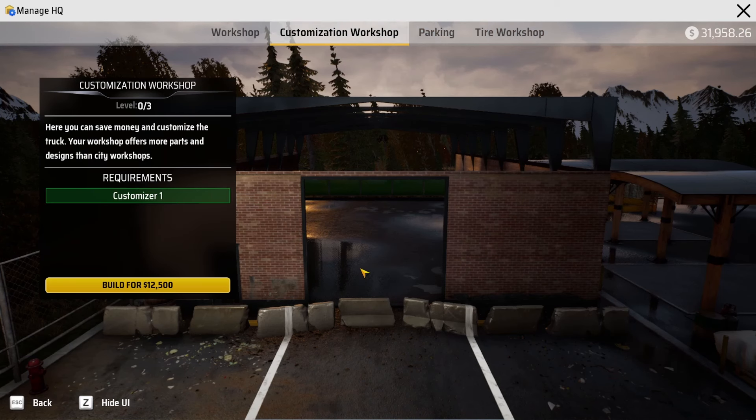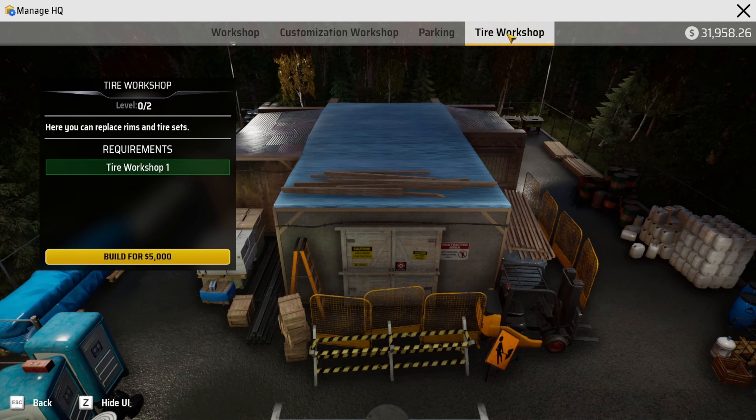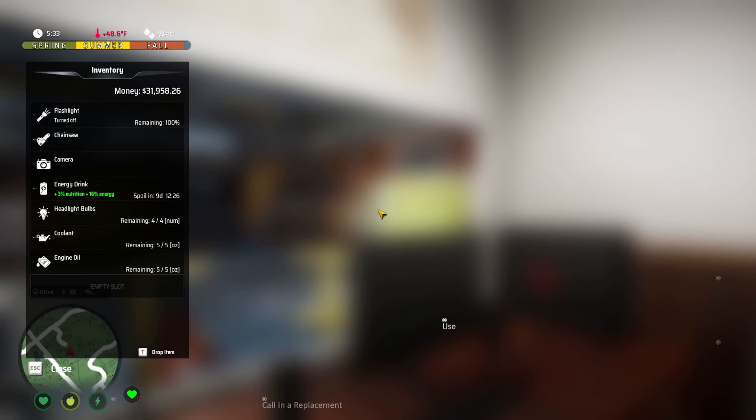Manage Headquarters is where you upgrade the buildings around your headquarters. You've got the workshop — once you unlock it you can buy the workshop, and they're not very expensive. There's also customization for your shop. For parking spaces — once you start buying trucks, you can only have one out at a time, so any truck you're not using has to be in a parking spot. You can also unlock the tire shop to purchase and repair tires.